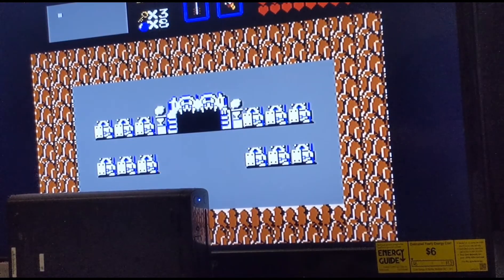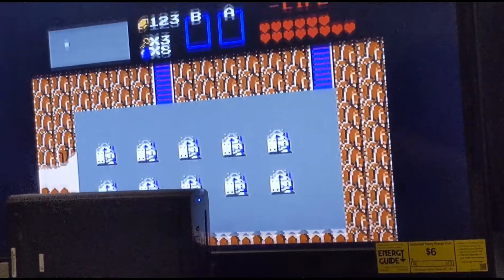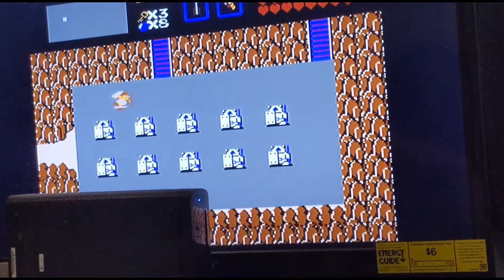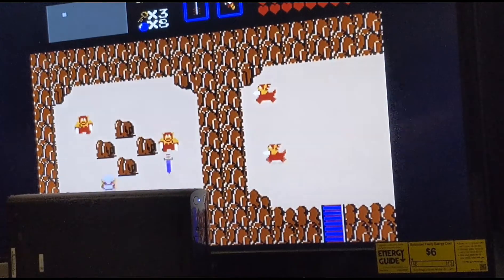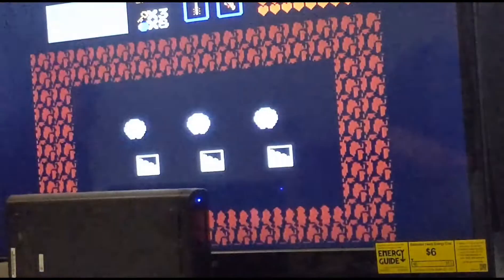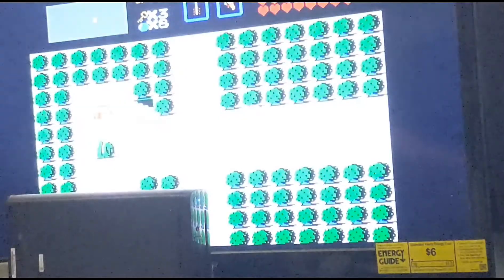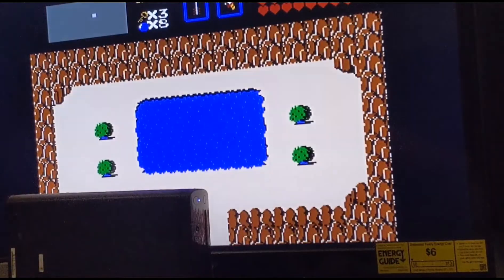Alright, welcome back everyone. We finished level six, so we're gonna get started with level seven. But first, we're gonna buy a blue potion. We're going to go this way — push that rock, take any road you want — because I want to show you something before we get started with the seventh dungeon, known as The Demon.